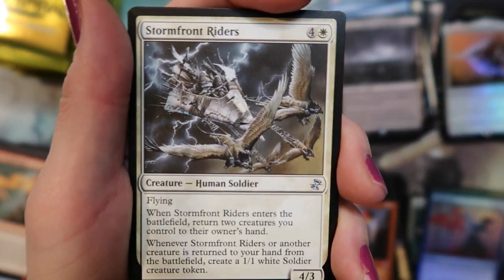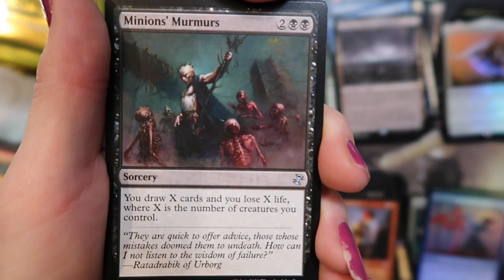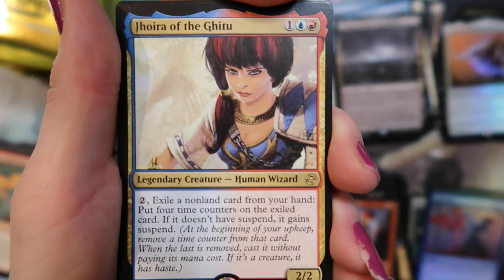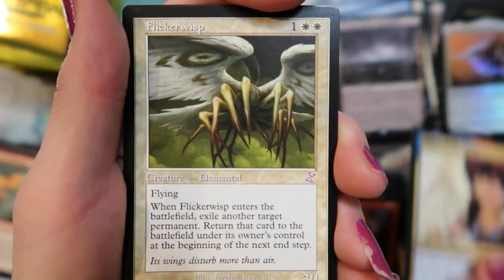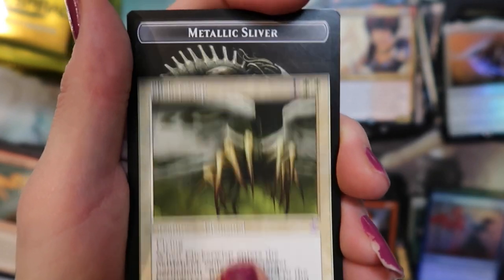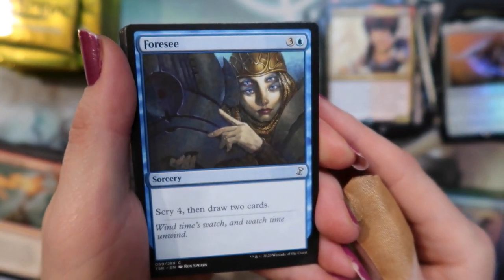Stormfront Riders. Utopia Mycon. Minions of Murmurs. And Jaya of the Gitu. Flickerwisp and a Metallic Sliver. Four-eyes.